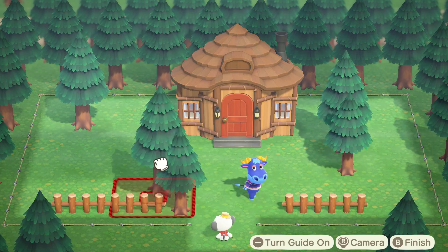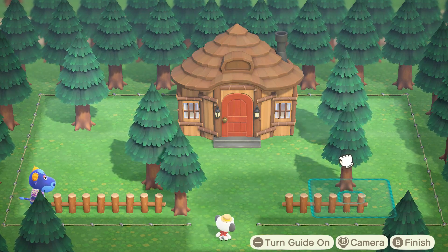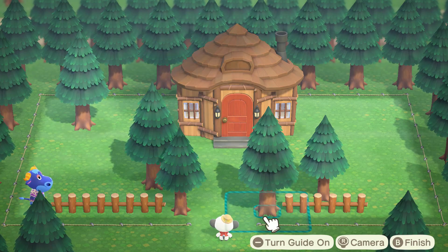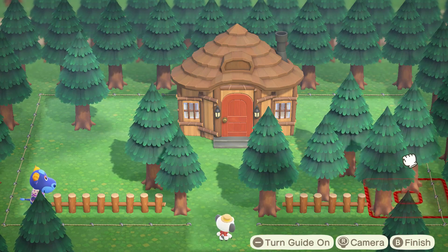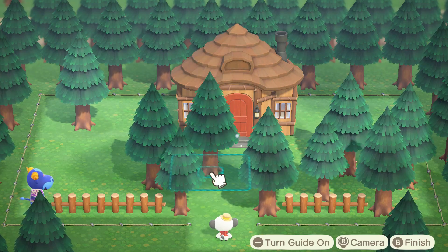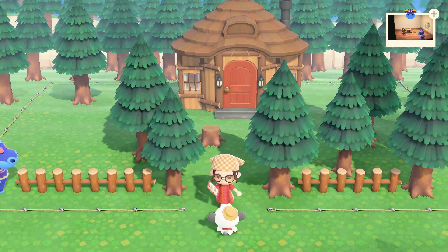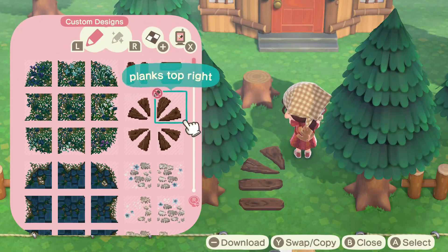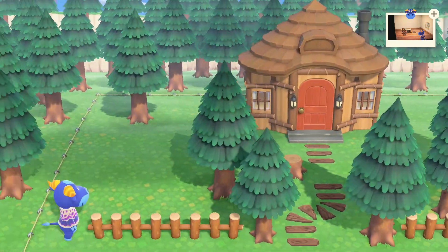I knew that I wanted to have at least one area that was kind of different — a seating area — and I really wanted to embrace the aspect that Benny likes to do photography with his woodland pals. I also wanted to change out the housing exterior to something more neutral, staying in those beige and brown tones to match Benny overall.